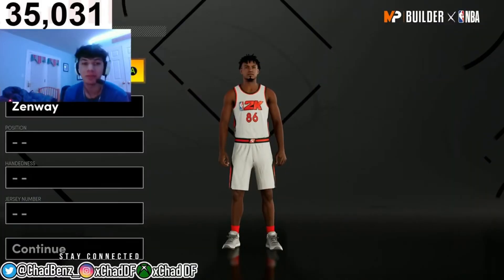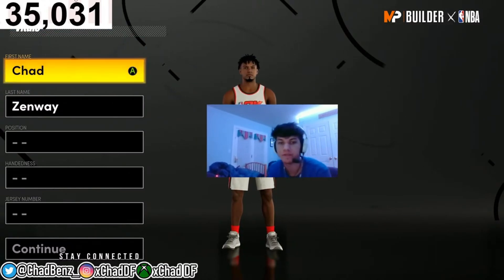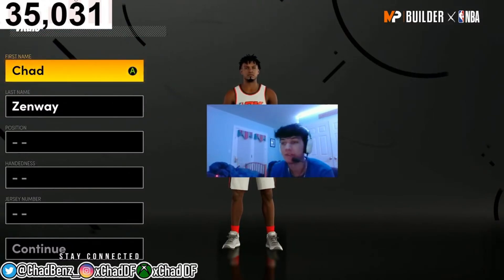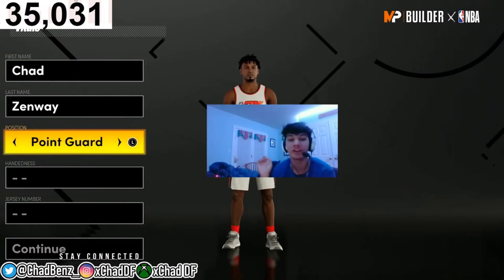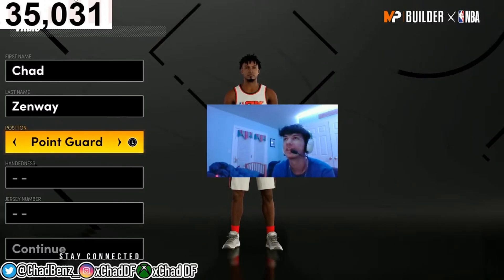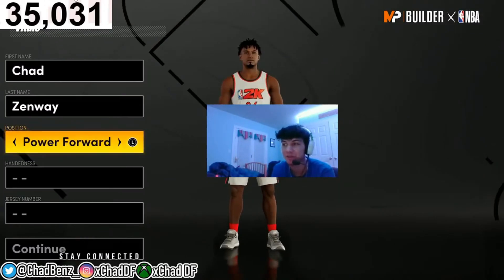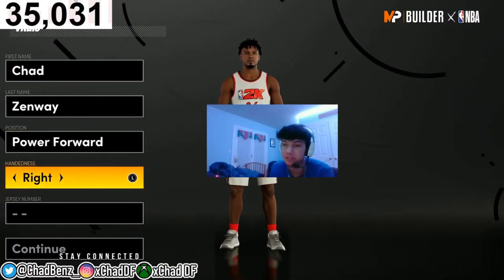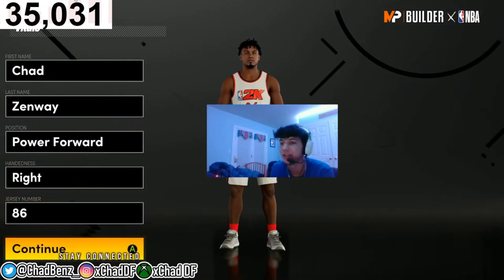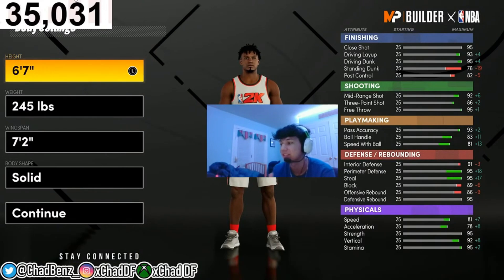Here we are in the MyPlayer Builder. I'm going to cover my face so it's not in the way. You're going to want to make them a power forward — point guards are not that good this year. If your player is not over six six or six seven, your player is not that good this year. Every build can do everything, so why not do it all at the power forward position while being taller? You're going to want to go six foot seven to get the highest speed, ball handling, and three-pointer.